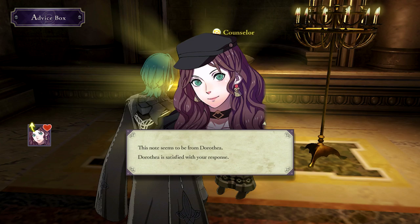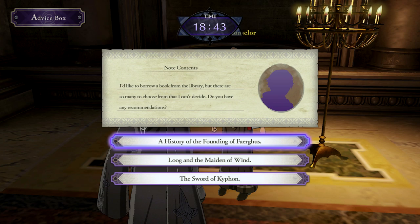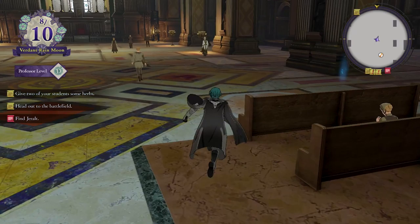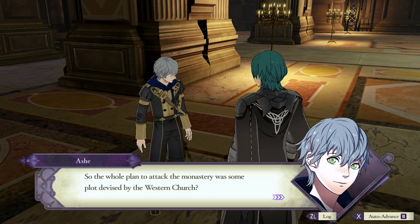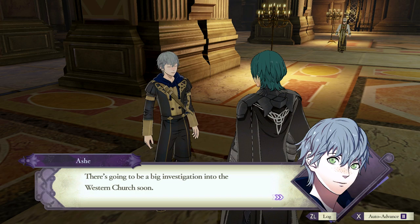I'd like to borrow a book from the library, but there are so many to choose from. Do you have any recommendations? This is for Ash — he's from Fargus. Lug is the original king of Fargus. How about that one? I bet that was a good story. That's Ignace. So the whole plan to attack the monastery was some plot devised by the Western Church? That means they used Linato. What right do they have to drag a good man like him into their schemes? There's going to be a big investigation into the Western Church soon. I want to hear why Linato had to die. Poor kid.